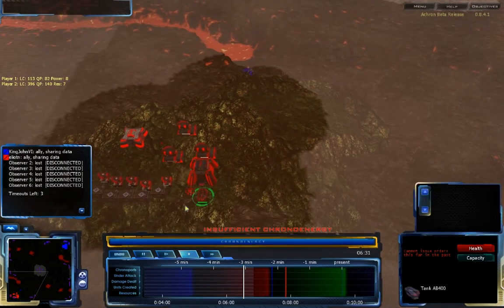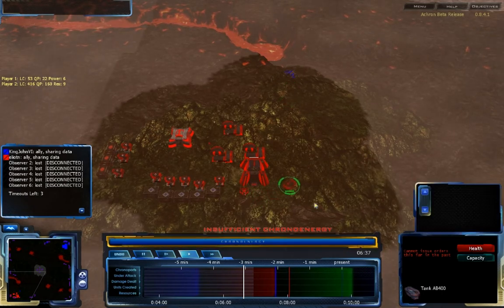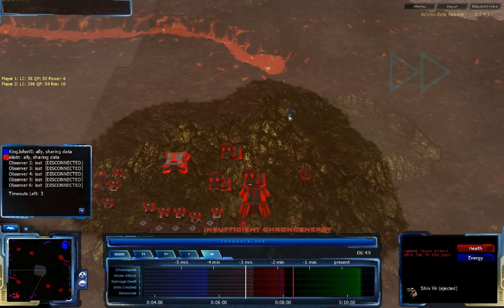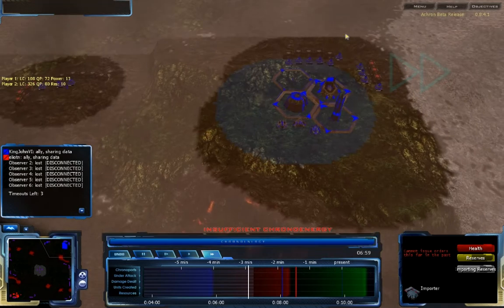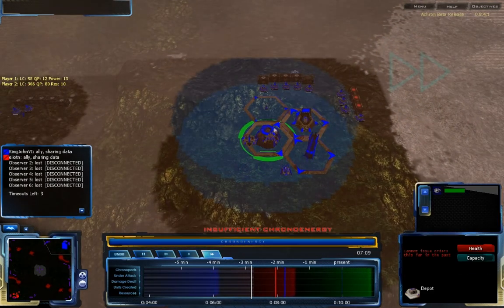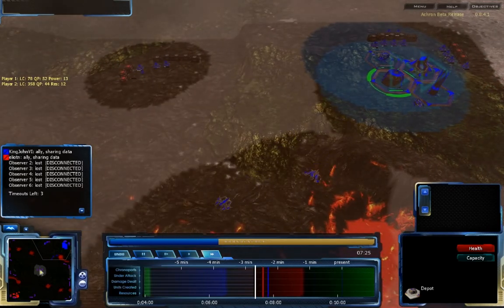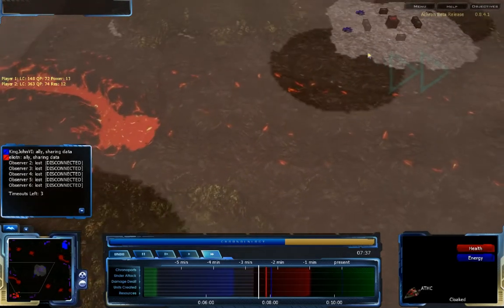A tank and another ATHC arrive to deal more damage. The Shin Churcher is going to be destroyed fairly quickly. The Shin Beer also takes a lot of damage, so that attack is foiled. However, King John is still well ahead in resources and using them effectively. Elliot N is fairly behind, and a Slipget is incoming from King John, allowing him to reinforce that last attack with chronoported units.